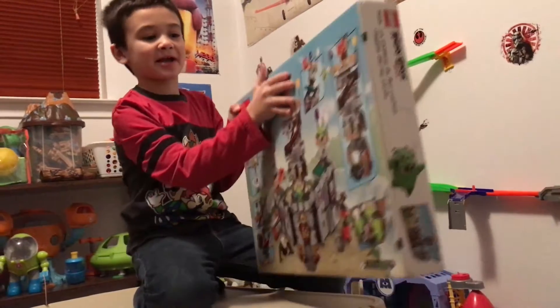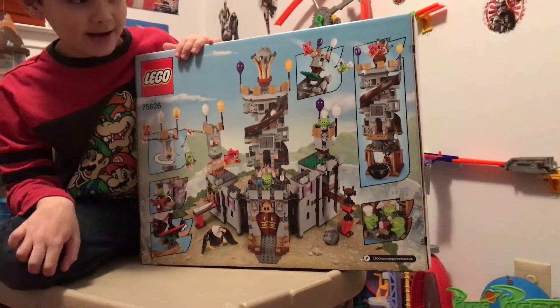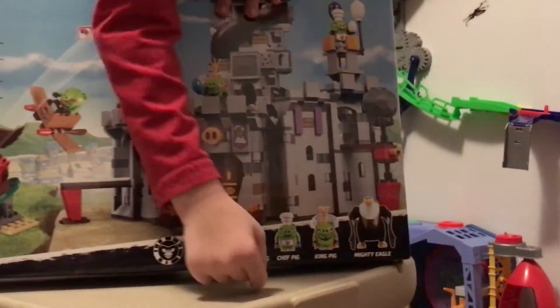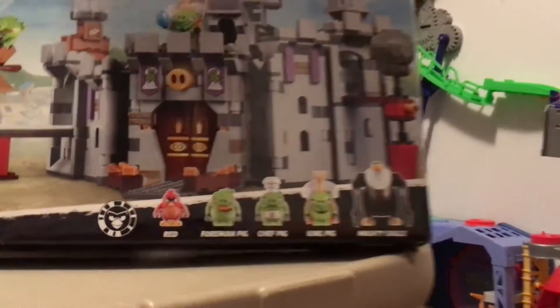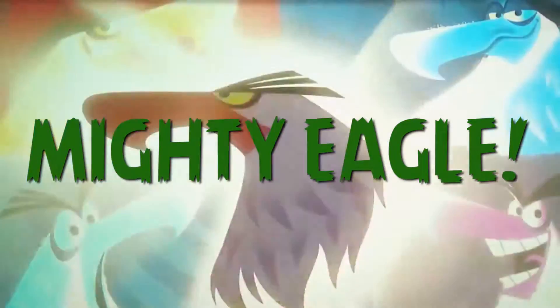So let's look on the back. Look at all the stuff where you can knock all these pigs down with. Isn't that neat? It comes with red, foam pig, chef pig, king pig, and mighty eagle. Guess what?